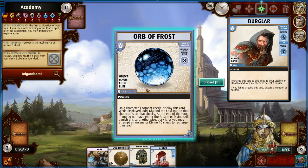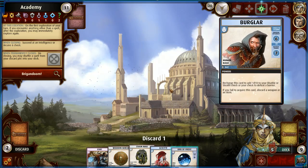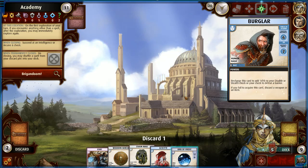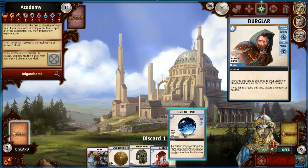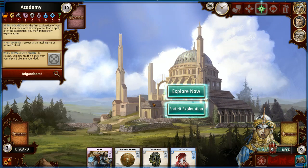The orb of frost: on a character's combat display it while displayed, add one d4. At end of turn if you don't have it banish it, otherwise bury it, or attempt an arcane 10 or divine to recharge. We can potentially use it forever but have to recharge it. A burglar hits me — if you fail discard a weapon or item. I have to discard my orb. I was just showing off how cool it was! Can keep exploring because anything other than a spell allows explore again.